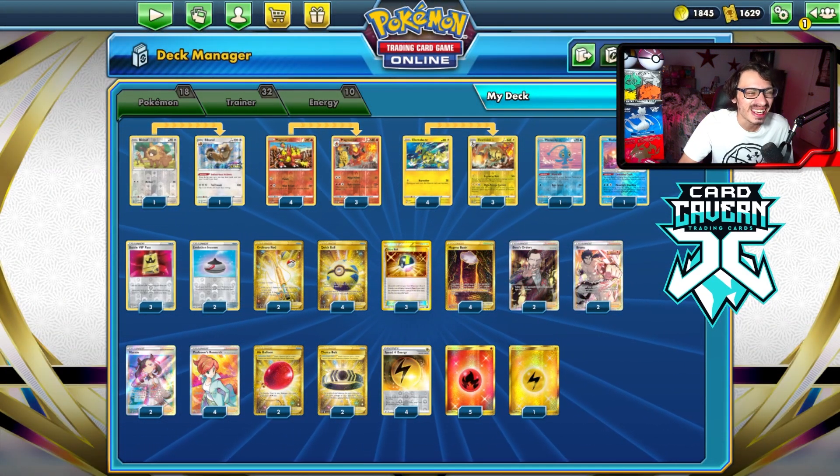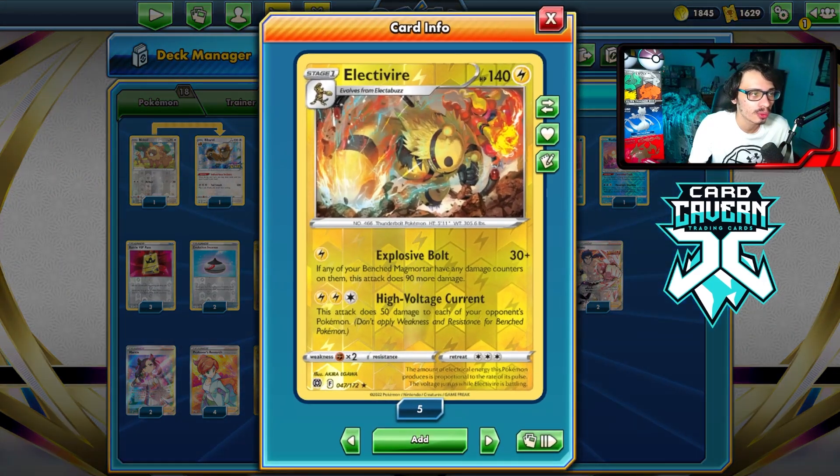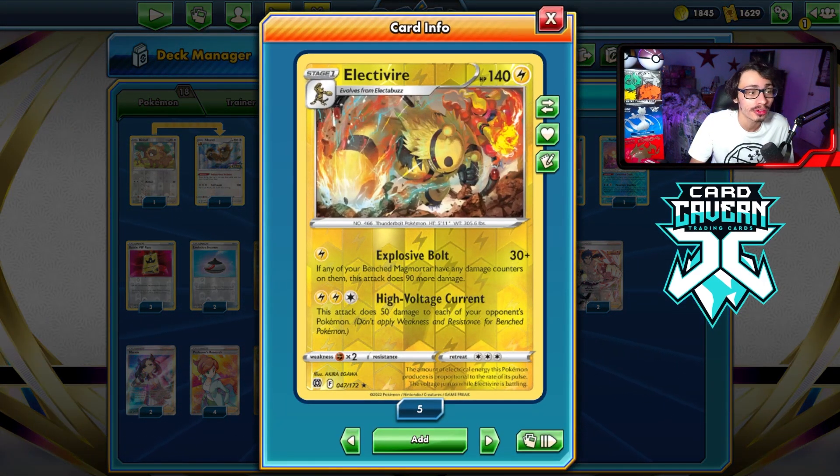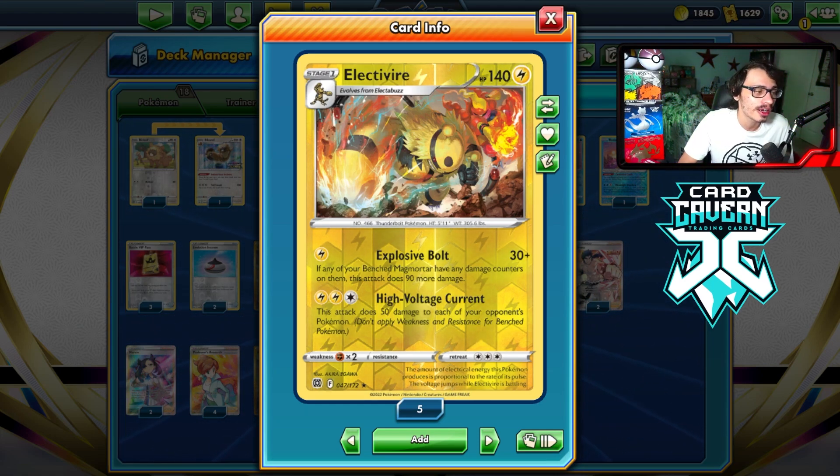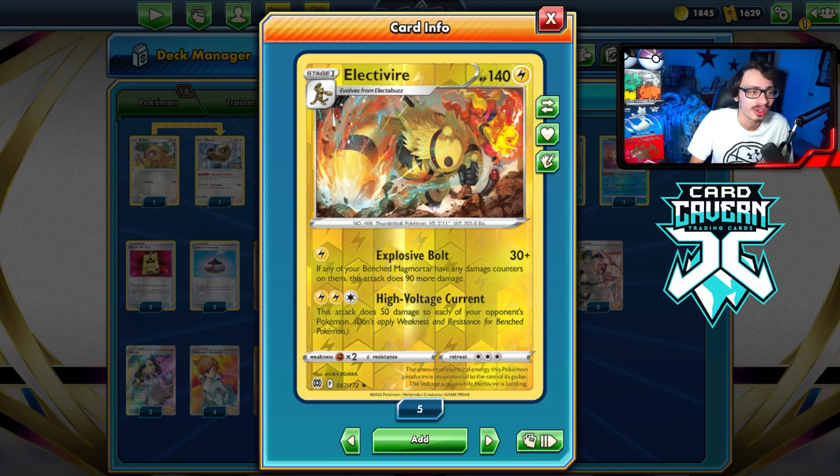But thanks to Magma Basin, it's easy to pull that off. The big thing with Electivire is it is a Lightning-type Pokémon, which is great right now versus a few cards. Flying Pikachu and Palkia V-Star are weak to Lightning, and they are super popular decks right now. Electivire does have a pretty good time versus those type of decks.